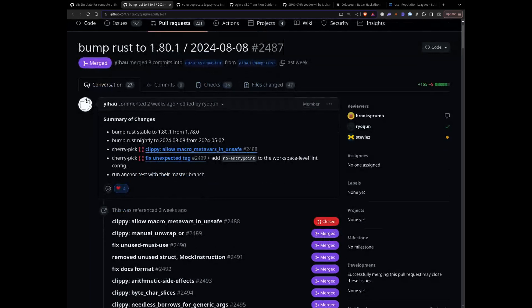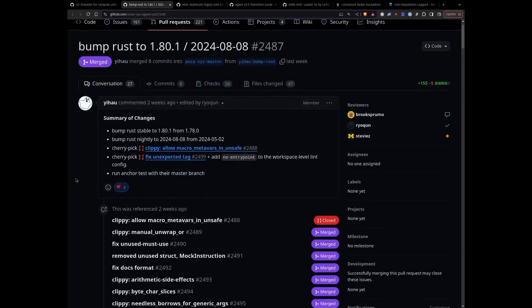The other thing I saw was BumpRustCrate, and it is now on the stable version. Earlier it was using 1.78.0, now it's using 1.80.1, and I think that's amazing. Yeah, bumping the Rust versions here.